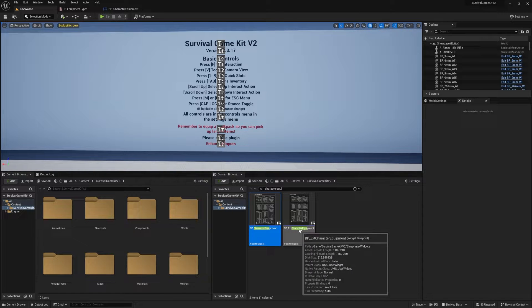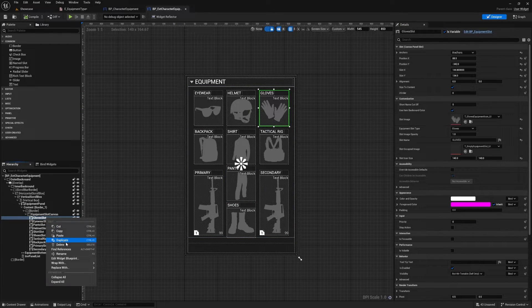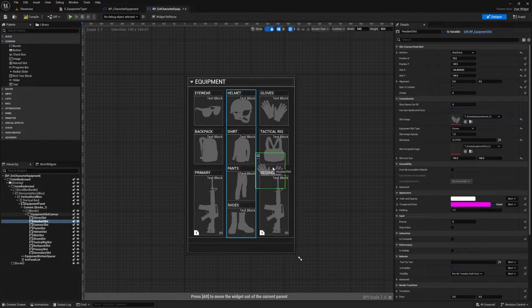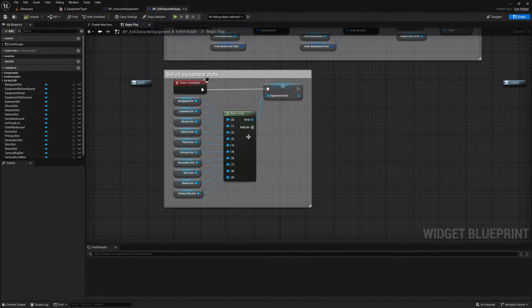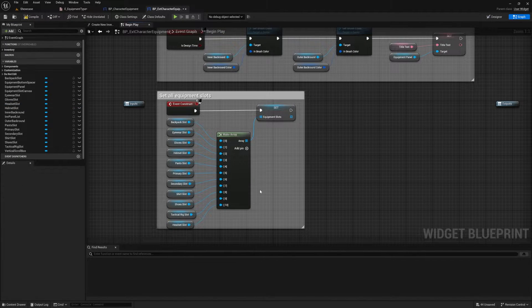Next go back to the content browser and open up the Ext Character Equipment Widget. Do the exact same thing: duplicate the glove slot, rename it to 'Headset Slot', move it into position, change the Equipment Slot Type to 'Headset', and the slot name to 'Headset'. Compile, go to the Graph view, open Begin Play, add a new pin to the Make Array node, find the Headset Slot, plug it in, then compile and save.